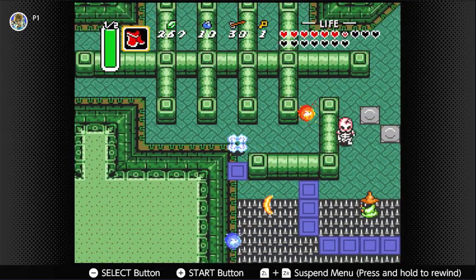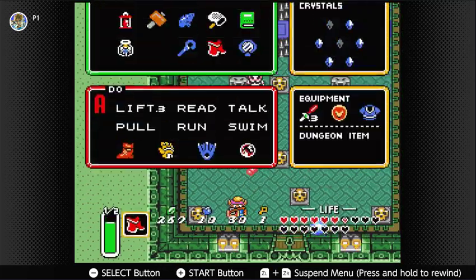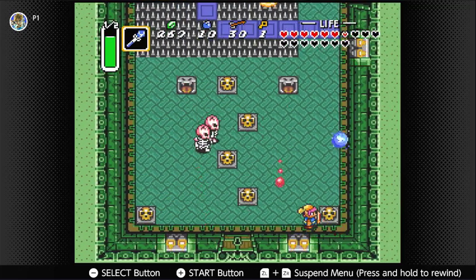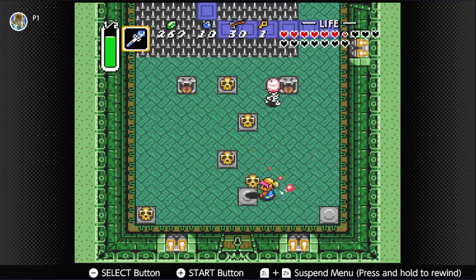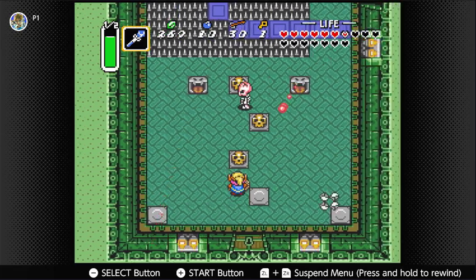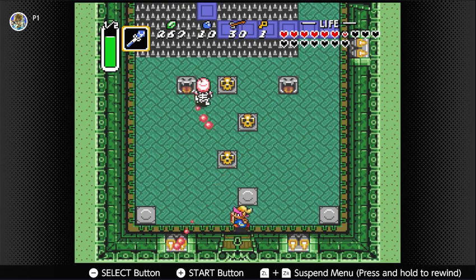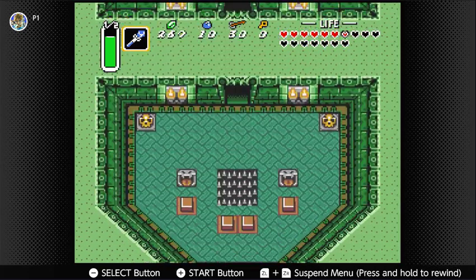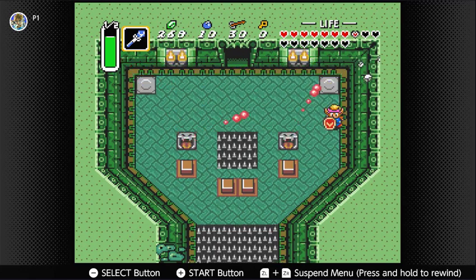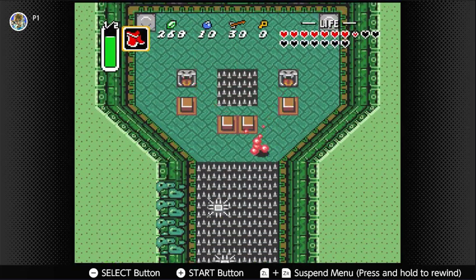I need the magic cape to get across here. I suppose I could use the Cane of Byrna as well. Let's not waste more keys. I'm pretty sure I have to go down this way. As you can see, this dungeon gives you very little time to stand still, which is a bit of a nuisance.